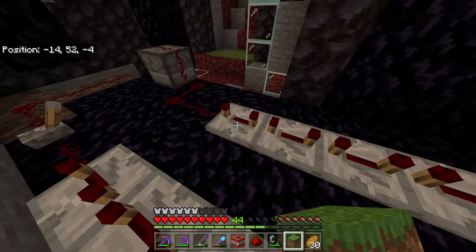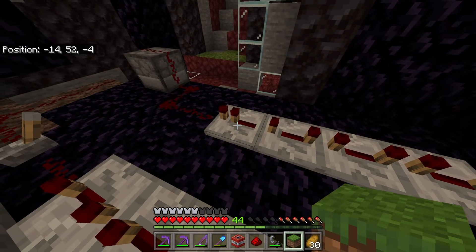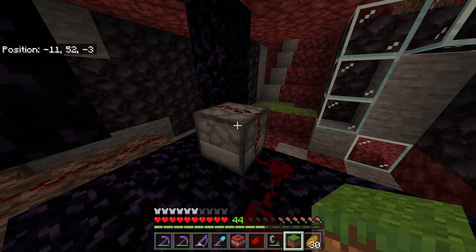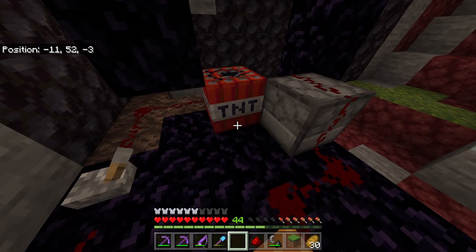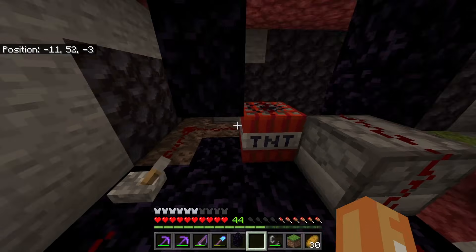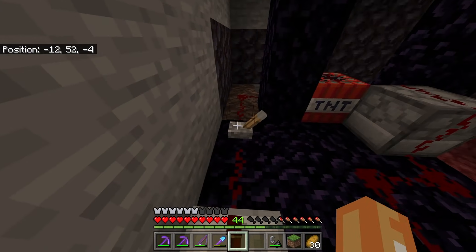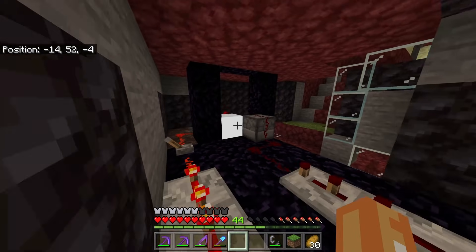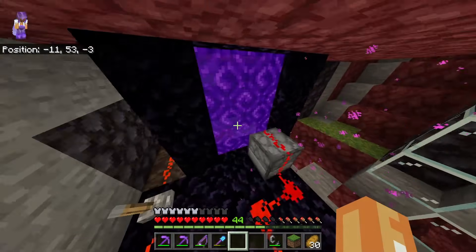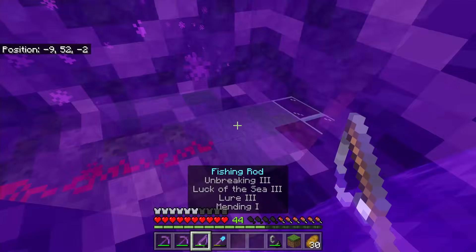Then just connect it up to this dispenser like that. Go ahead and place your TNT with a piece of redstone on top. Finally, grab your piece of obsidian to complete your nether portal. And all you've got to do is literally flick the switch. You can stand away, but it's not going to blow up — it should be super safe. When we go through, we will have another unexploded TNT block.